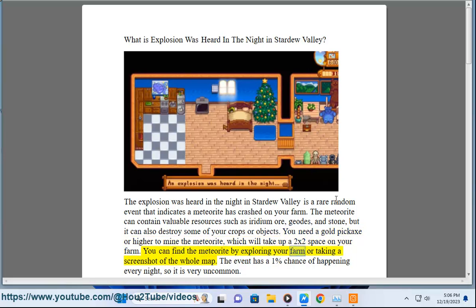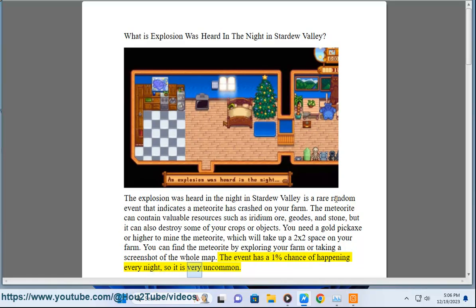You can find a meteorite by exploring your farm or taking a screenshot of the whole map. The event has a 1% chance of happening every night, so it is very uncommon.